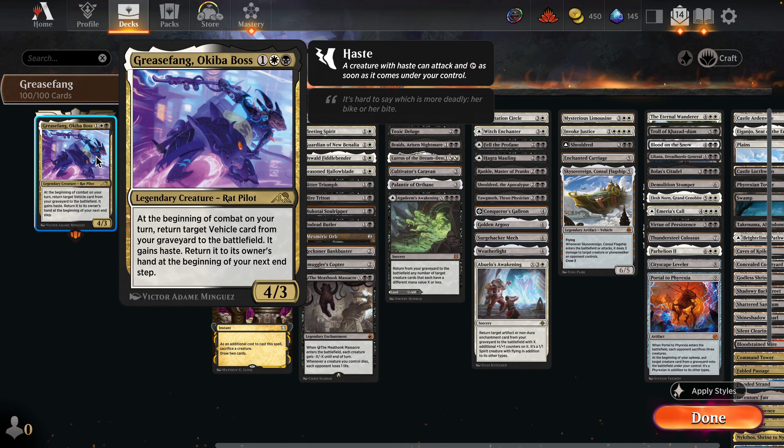I'm so ready for this video. I just did a paper deck tech for Grease Fang, and now I'm going to show you what it looks like on Brawl so you can get an idea of what it might look like if you bring it to a paper format. This is the commander — black and white, three-cost, one colorless, one white, one black. Grease Fang, Okiba Boss, legendary creature Rat Pilot: at the beginning of your combat on your turn, return target vehicle card from your graveyard to the battlefield. It gains haste, then returns to the owner's hand at the beginning of your next end step.